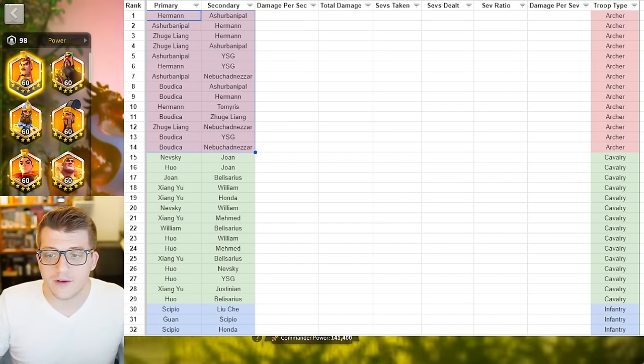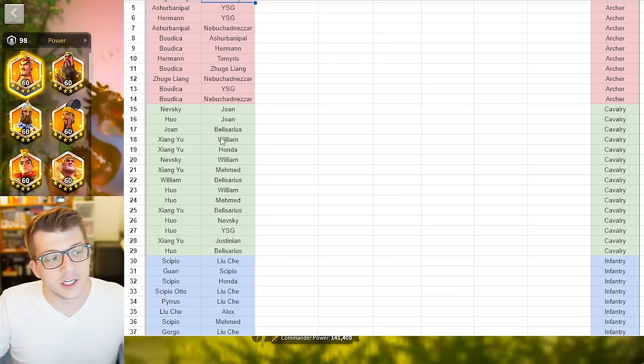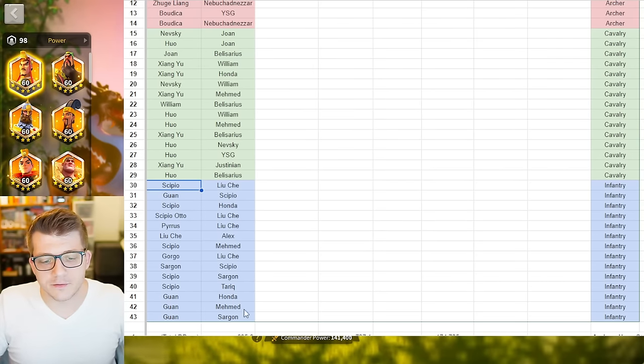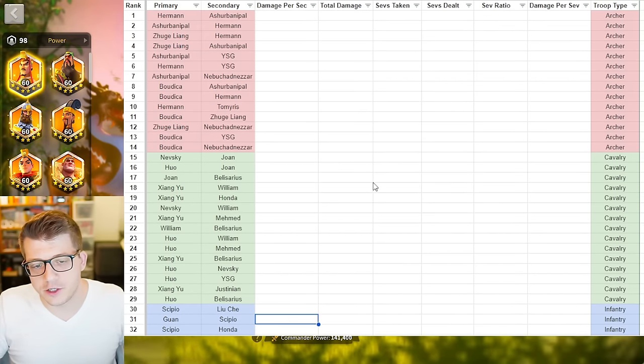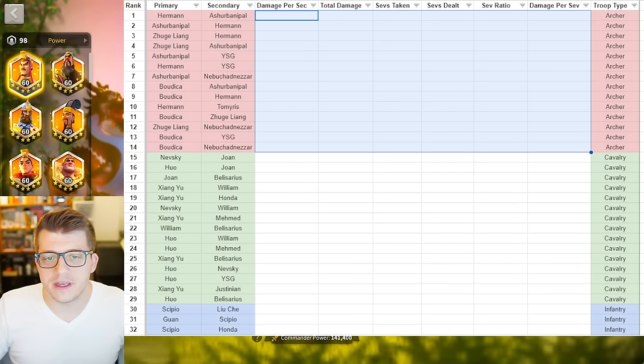Looking at the archer data sorted by sev wound ratio, you'll notice it's in the same order as the damage per sev wound taken ratio, which makes intuitive sense. The single best trading army in theory would be Herman Prime primary with Ashurbanipal secondary. This army deals an insane amount of damage and, because of the support tree on Herman Prime, you actually take less sev wounds than almost any other pairing, except for Boudicca Ashurbanipal.